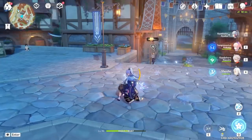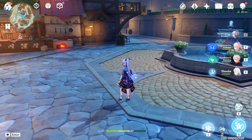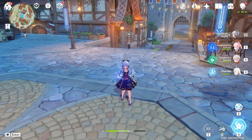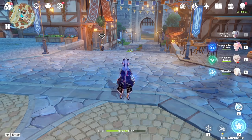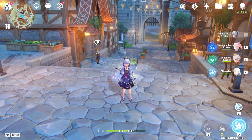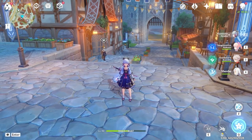You can dash cancel the elemental skill, which is often recommended depending on your rotation. You can also go straight into her burst, or even use elemental skill, dash, N1, and then burst — you'll still catch the particles even like that, which is impressive with how fast everything comes out.